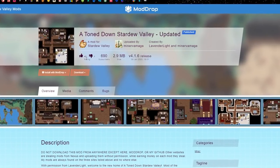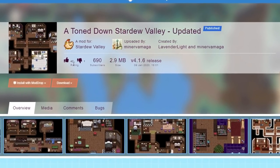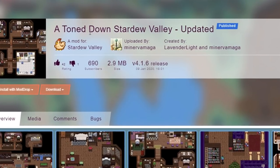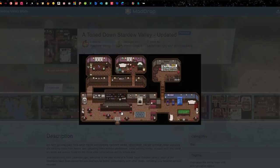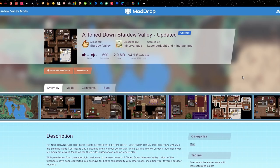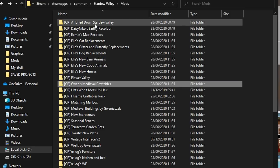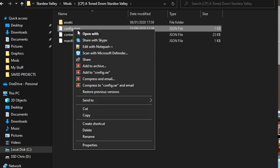Another mod I use is also on Mod Drop — it's called A Toned Down Stardew Valley. I use this and EMI's map recolor together; they work well together. This will change some of the buildings and the interior, and it looks absolutely awesome. Let's go into the configs and settings inside these mods. If you go into A Toned Down Stardew Valley, there is a config file, and this is what my config settings are.